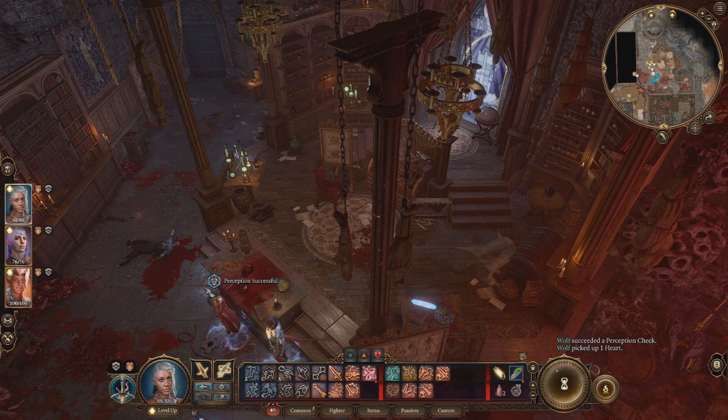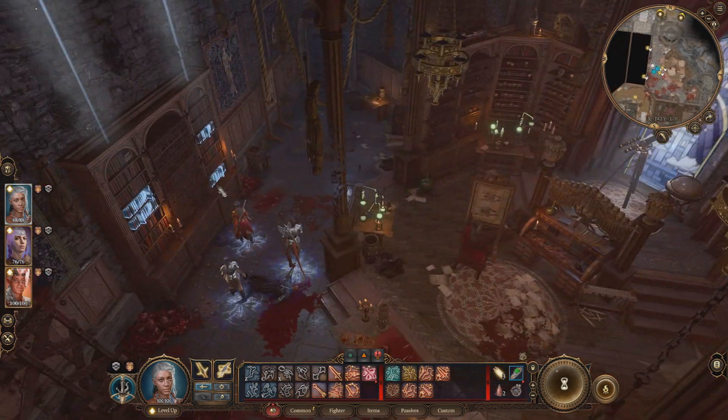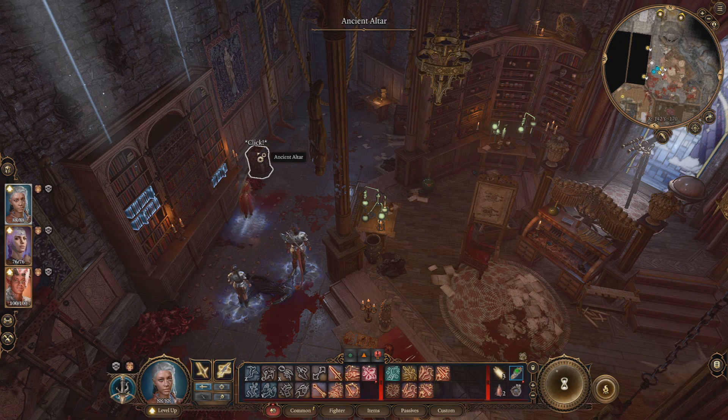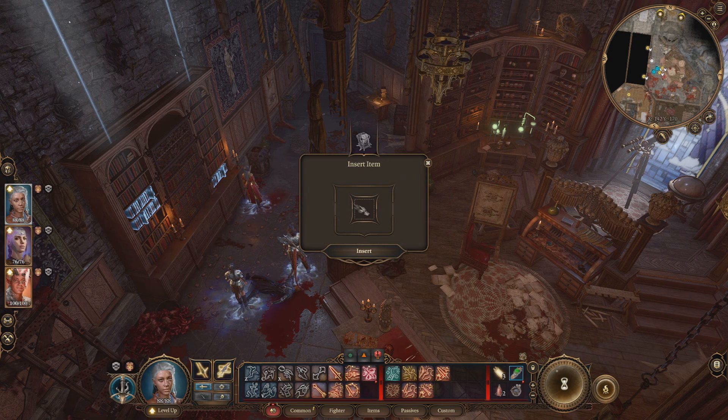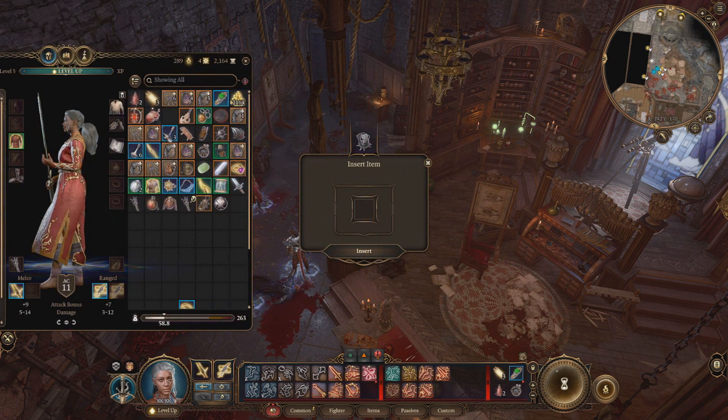Then go over to the bookshelf. Pull on the top right row of books — that unlocks that pedestal. Go to the pedestal and insert the heart in that slot. That opens the room.